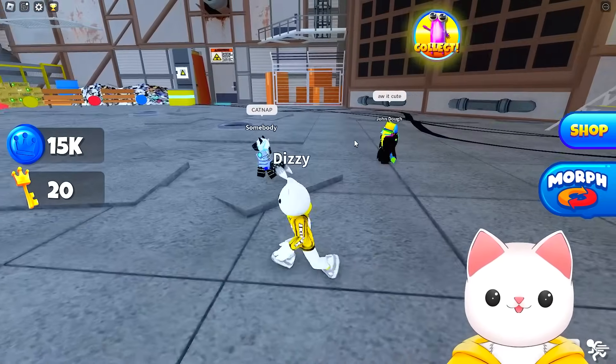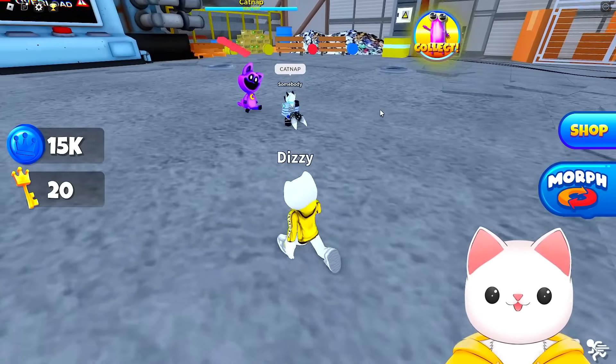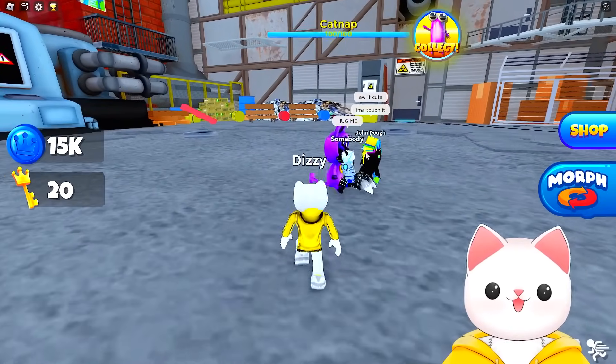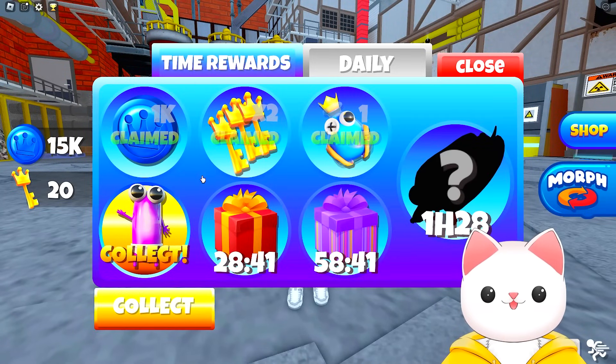How much health does it got? I can see Sage is running in going 'catnap!' and the newbie's going 'oh, it's so cute, look at it.' So this first version of the catnap has a hundred health. Now I can see Sage is saying for it to hug him. I think we need to be careful because I don't think it's as safe or as friendly as it is cute.